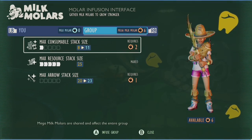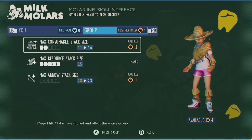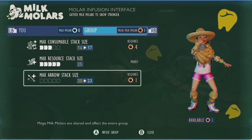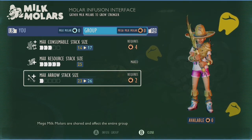Resources, which covers basically all plant, bug, and rock based collectibles needed for building and crafting like plant fiber, sap, ant parts, and more. And finally, the arrows, which covers, well, the arrows.